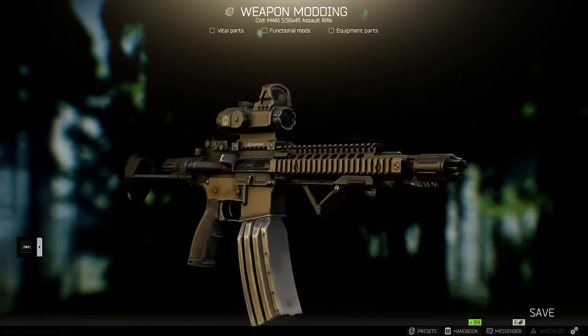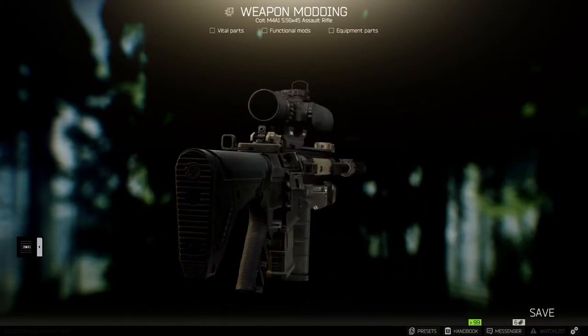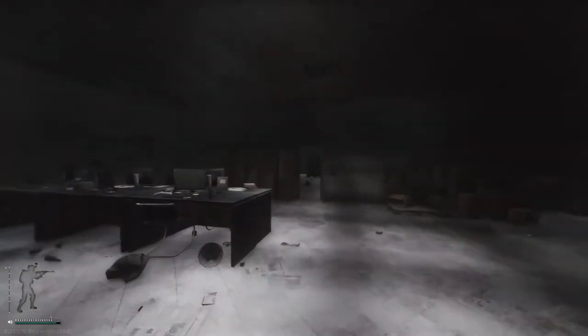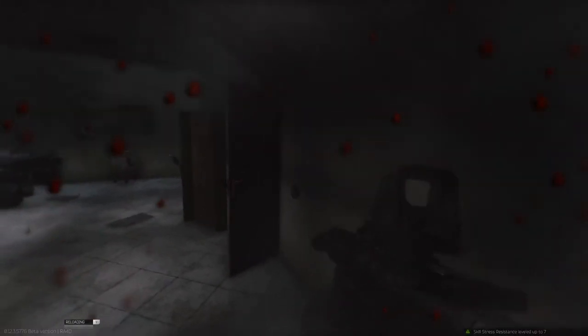With the right mods it can be used effectively in close quarters, medium range, and even at long range as a DMR. The recoil is quite manageable at close range, but be wary — the gun's first few shots of a burst tend to be quite rough in terms of vertical recoil. After 3-5 shots the recoil will be easier to control. This harsh burst at the start can be negated by using multiple mods that reduce recoil.